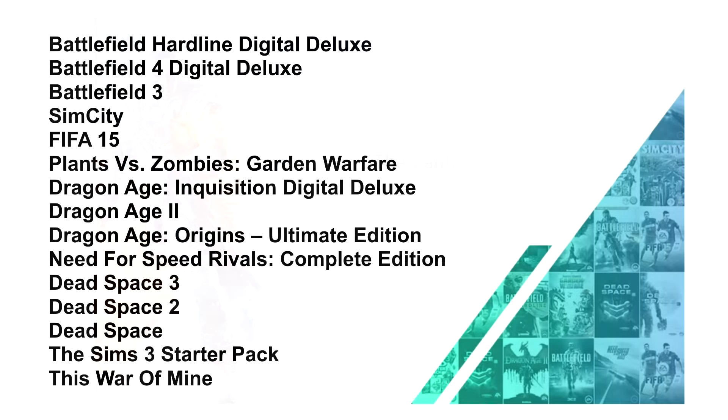The games available are Battlefield Hardline Digital Deluxe, Battlefield 4 Digital Deluxe, Battlefield 3 Standard Version, SimCity, FIFA 15, Plants vs. Zombies Garden Warfare, Dragon Age Inquisition Digital Deluxe, Dragon Age 2, Dragon Age Origins Ultimate Edition, Need for Speed Rivals Complete Edition, Dead Space, Dead Space 2, Dead Space 3, The Sims Starter Pack, and This War of Mine. That last one is interesting because it's not an EA game — This War of Mine is published by 11-Bit Studios. So it would seem that any publisher that sells through Origin and wants to put games into the Vault can do so.